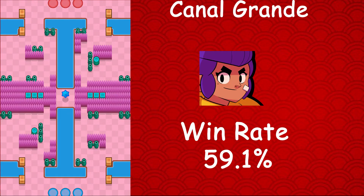We start off with Shelley, whose best map is Canal Grande — she has a 59.1% win rate, a 1.2% usage rate, and a 0.6% star player rate. Shelley is also the worst brawler on Shooting Star and Dry Season. On Shooting Star she has a 16.7% win rate — that is probably the lowest win rate I've seen of any brawler on any game mode.